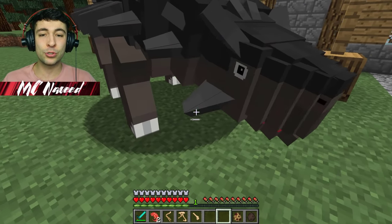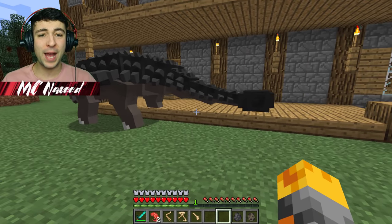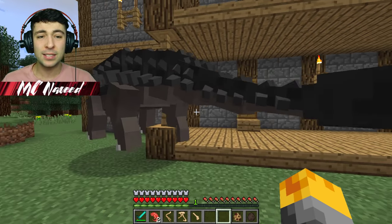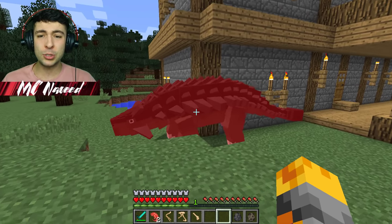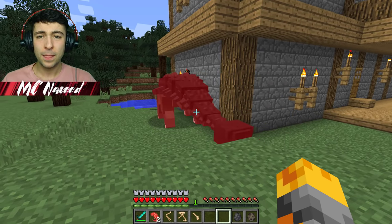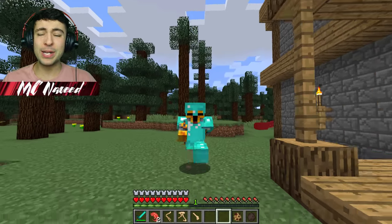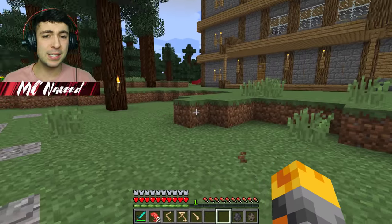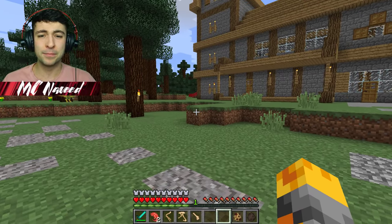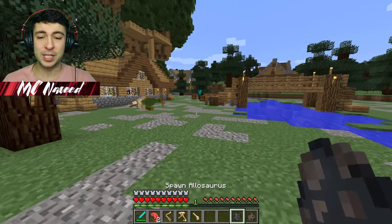Let me go and spawn the Ankylosaurus. Whoa! This one's got spikes all over his back, and he's got a giant ball-like hammer right on his tail that he would use to attack as well. Wait! No! Why is he dying? I have no idea what's going on. I thought he was going to enjoy himself, but I think he doesn't like to be near that house whatsoever. Mark, if you could go ahead and help us out any time, that would be awesome.